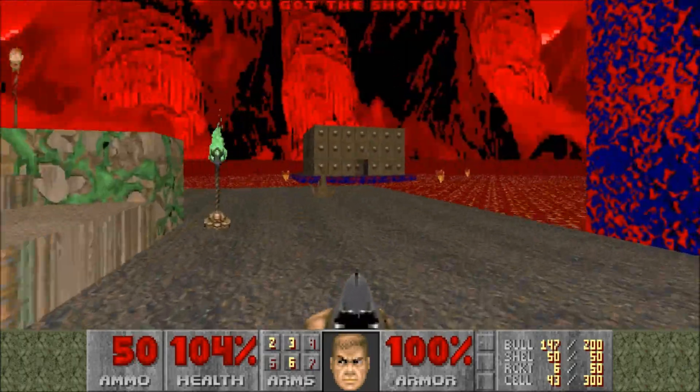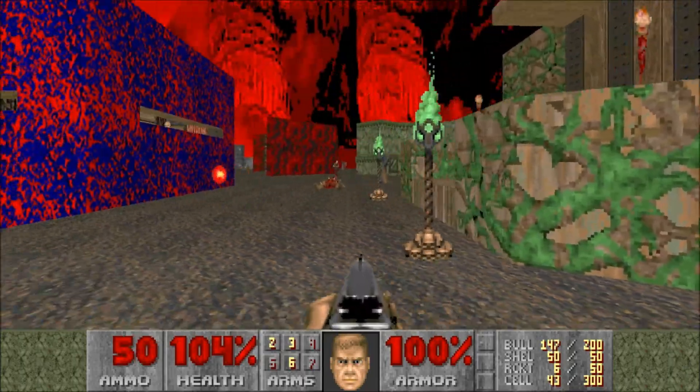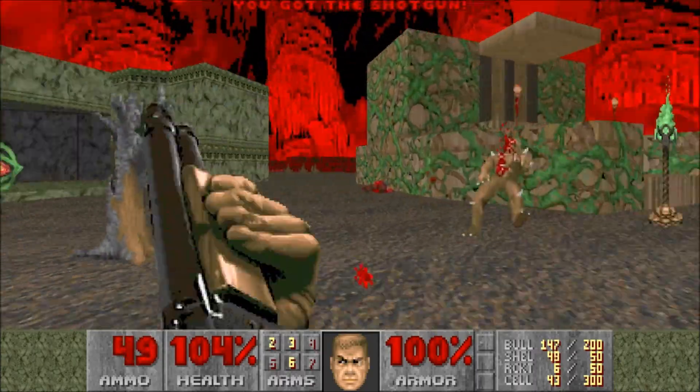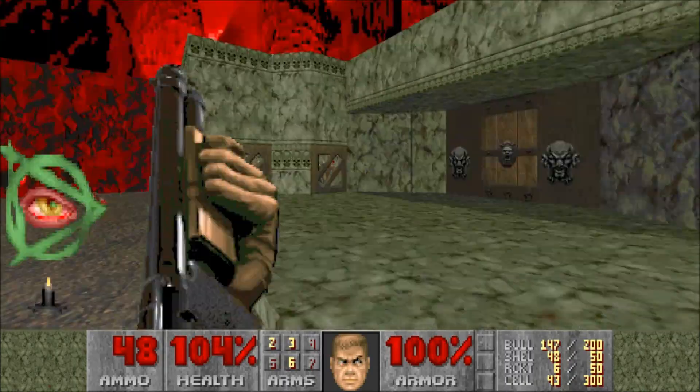The best way to deal with this map is just to methodically clear everything out. So we'll just enter this building next.